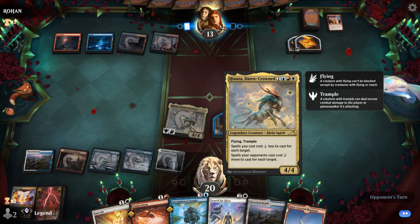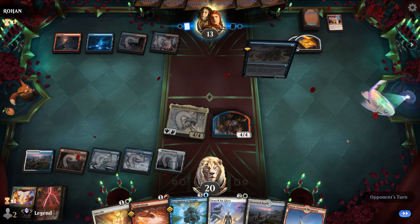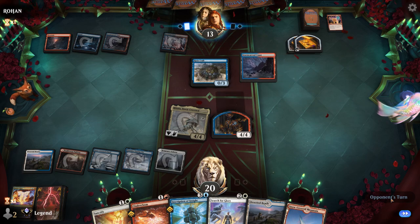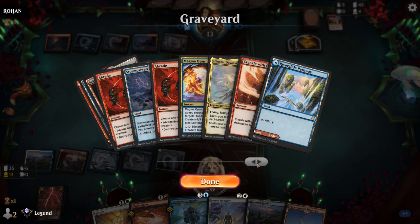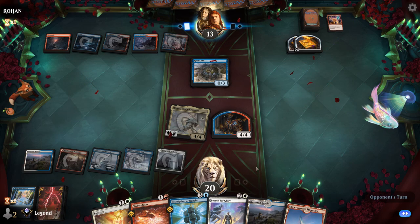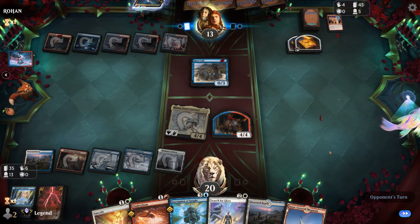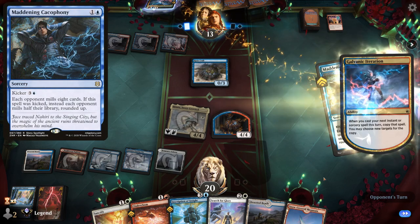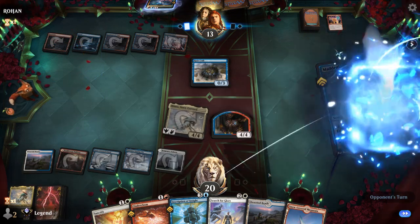Didn't want to target Hinata with 1 damage in case they have 3-damage removal spells. There's a Ruin Crab which we can deal with — at least bounce it temporarily. Crackle with Power would have been nice, still one left in the deck. Search for Glory could get the other legendary land. Opponent going to copy Cacophony — yep. It says 'each opponent' so it doesn't target, which gets around Hinata.